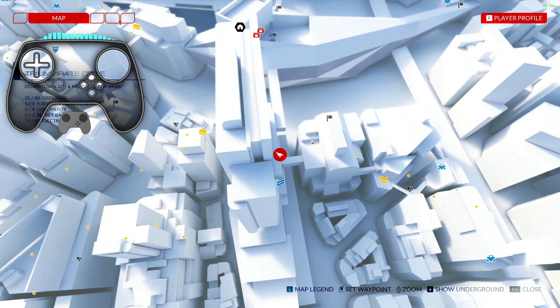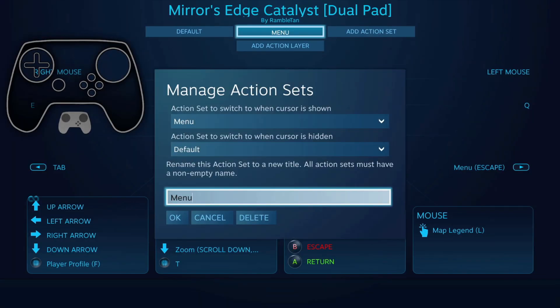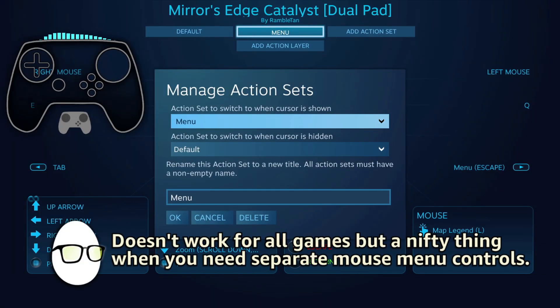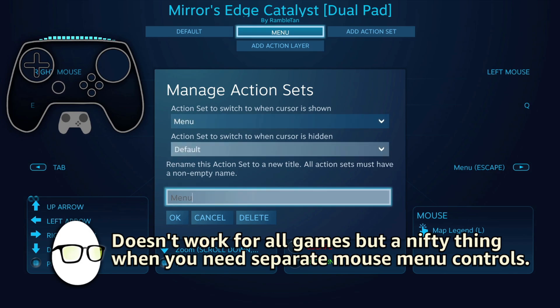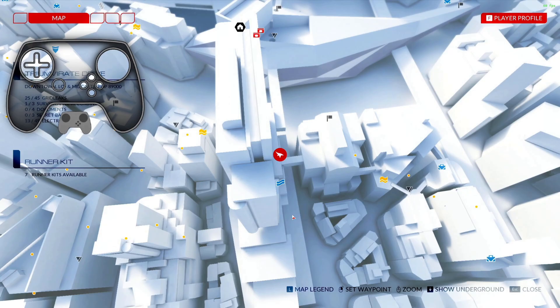Going into the map now uses a mouse auto action layer — when the cursor is shown it goes to menu layer, when it's not shown it goes back to default. That solved the problems I was having in the old version. I can tell I'm in this layer because it has higher haptic feedback on the gyro.